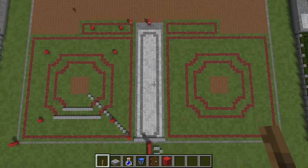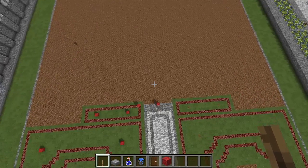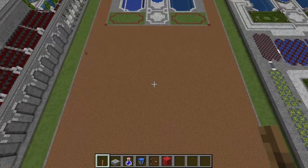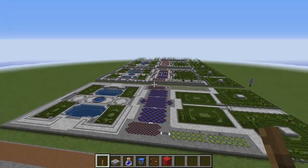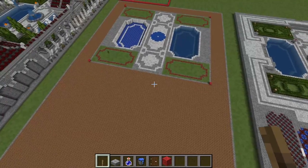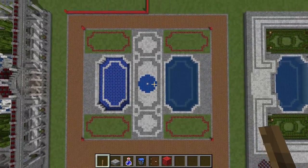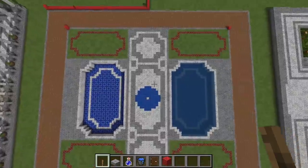Take your time and get all the measurements correct because everything we're doing right now is quite literally foundational. Once you have counted everything two or three times, skip all the way to the back and start building back there. All this dirt in the middle you don't have to build — just level it out, as the foundations for the villa are going to be built next on top of that. Back here, from the top down, we have our main plaza with our fountain and four formal gardens and two large pools of water.